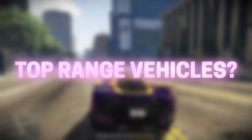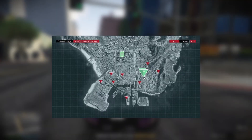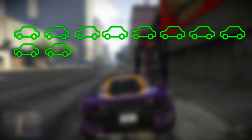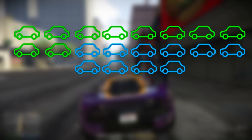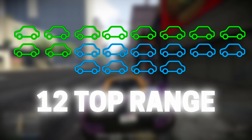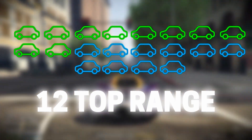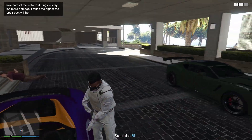But how do you only get top range vehicles? In your warehouse you have a total space for 32 vehicles — a maximum of 10 standard vehicles, 10 mid range vehicles, and 12 top range vehicles. So if you never sell the standard and mid range vehicles, you will eventually have 20 vehicles filled up in your warehouse, which leaves only spots open for top range vehicles. Now every time you source a vehicle there's only space for the top range vehicles, meaning you can keep selling those cars and making the most amount of money.